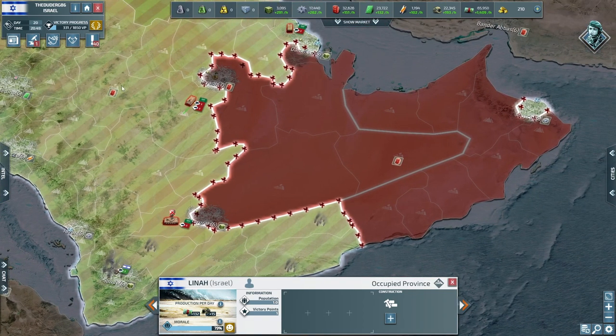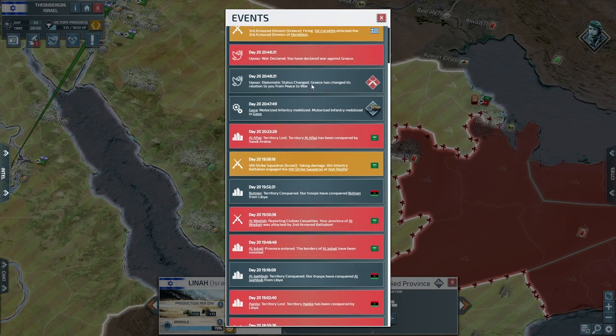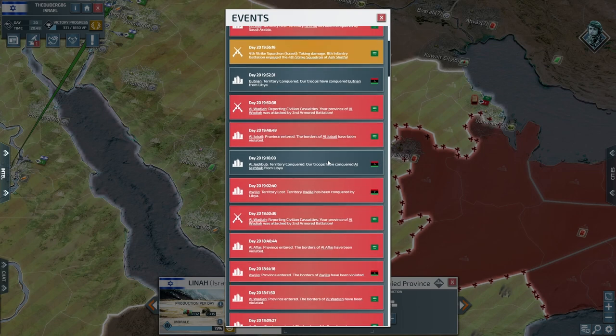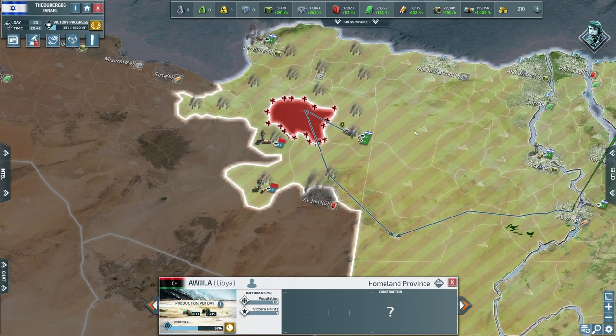Where have my troops gone? Let's have a look at our events. You poas declared war against Greece. Territory lost — we lost this territory. So there could be something there.